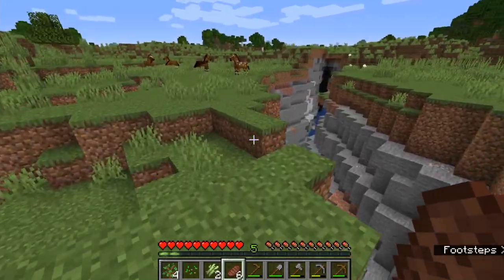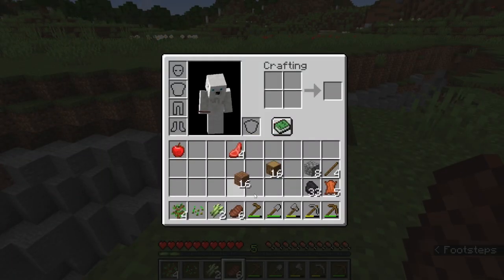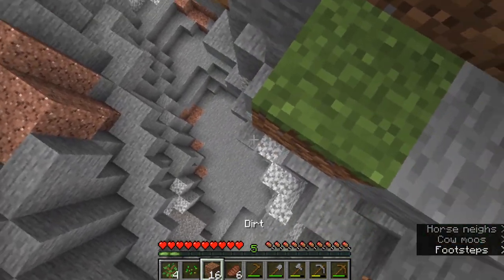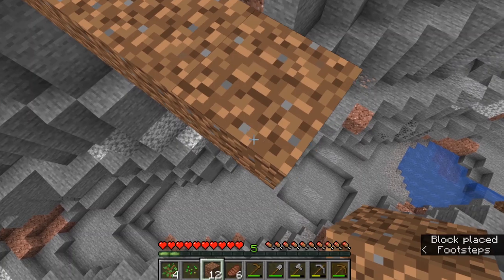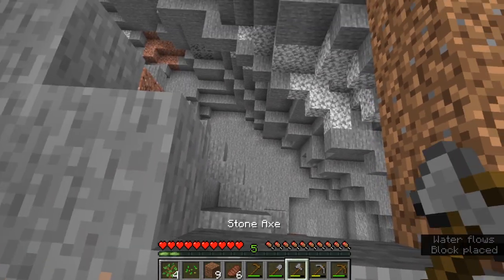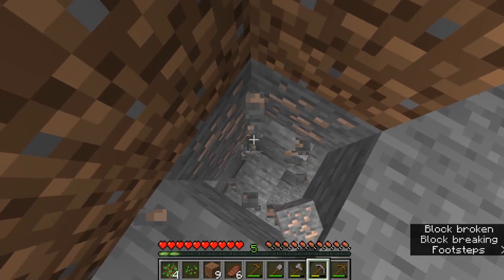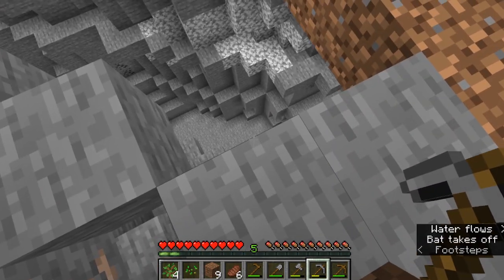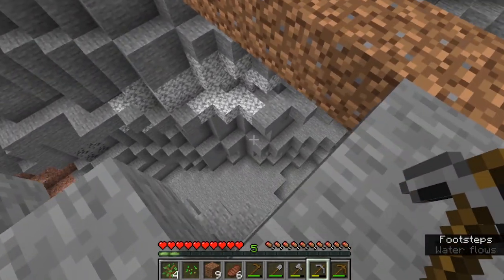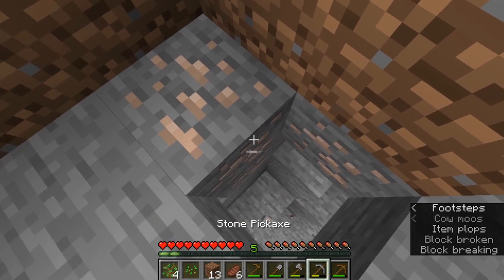We're going to head over here and grab some iron. We're going to use some dirt as we go down here and scaffold our way over — it isn't the safest way but it sure is the fastest. There are no real dark spots down there, so we don't have to worry about skeletons right now. You don't want to dig straight down either. If you hold shift while walking toward the edge, it'll never let you fall off — so you can go to the edge and view over it without falling.